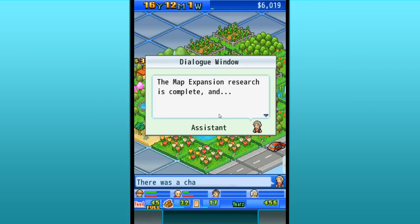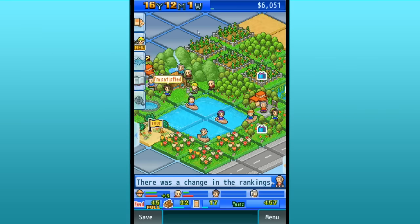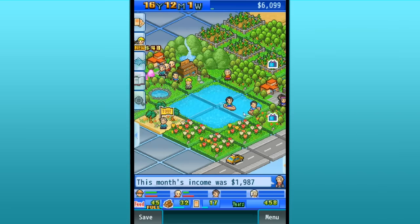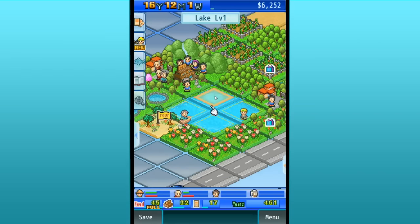Oh my gosh, look at the people — they go across on little boats! That's the most adorable thing! The map research is complete, and the park's area is now bigger. Our natural environment can be even more diverse. Your map has expanded! Look at everybody go across on the little boat — that's just the most precious thing in the world!